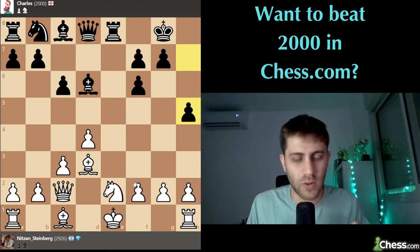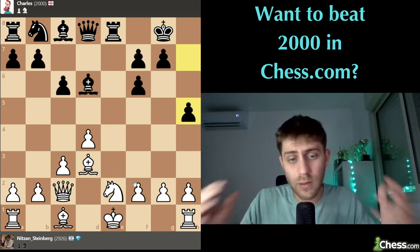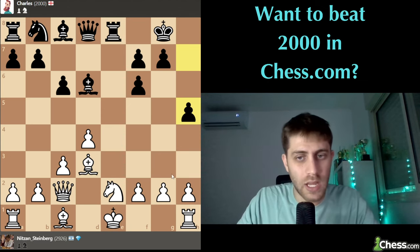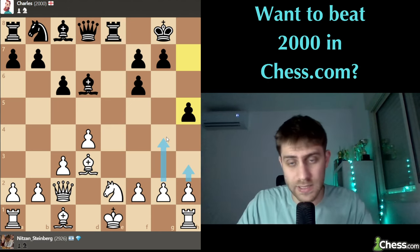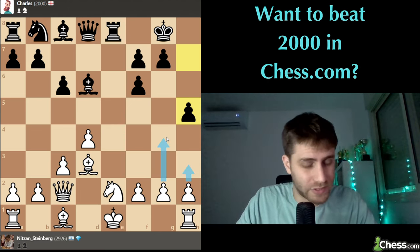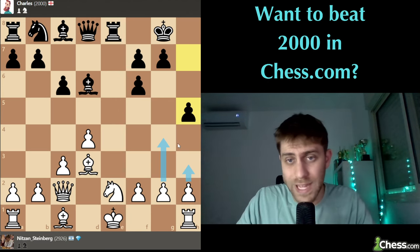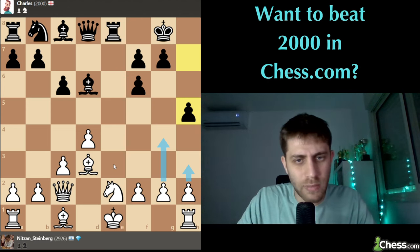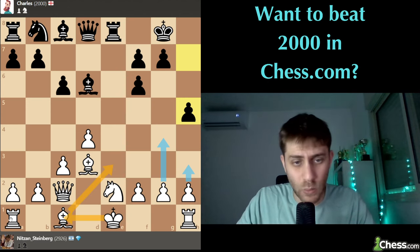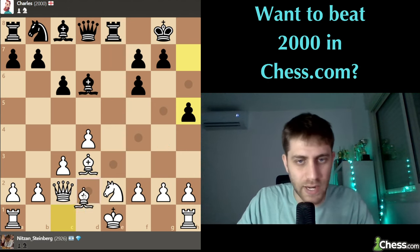h5 is a little bit of a weakness for black. My first idea is maybe to play h3 and then g4 in the next moves, because if I manage to open the h-file maybe it will be a checkmate around there. So let's play bishop e3, then castle with long castle, and then h3-g4. Let's try it.